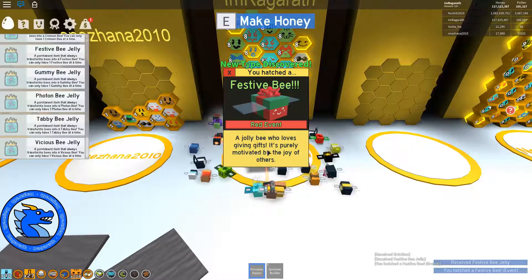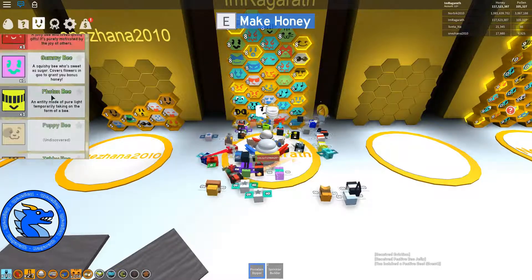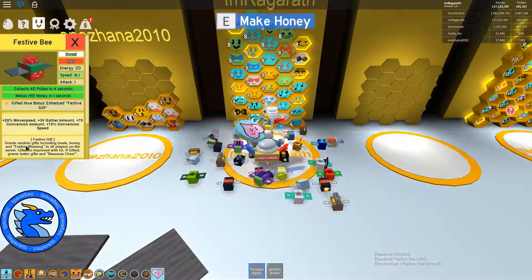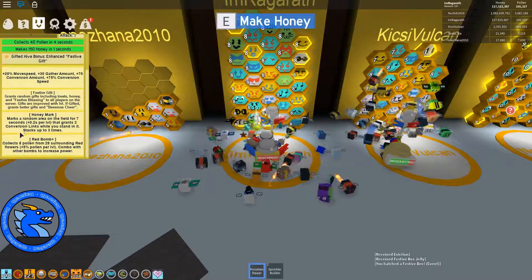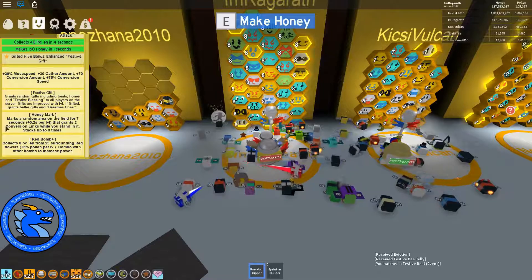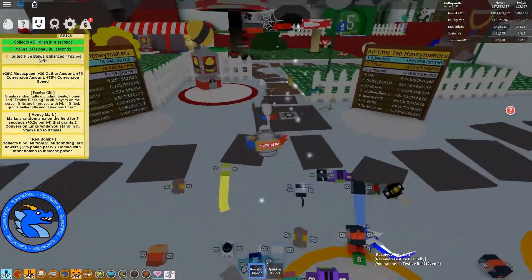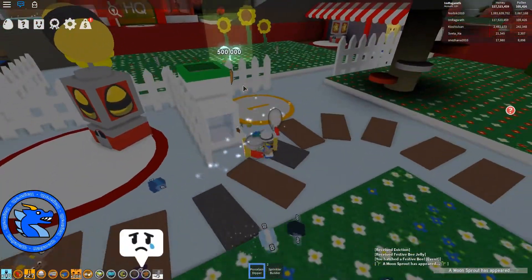A jolly bee who loves giving presents, purely motivated by the joy of others. So what does festive bee give us? If it gifts, it gets festive gifts. 20 move speed, 30 gather, 17 conversion, 75 conversion speed. It does honey marks too - the instant conversion version, which is awesome. We also get red bombs, so that's a good replacement for the stubborn bee.